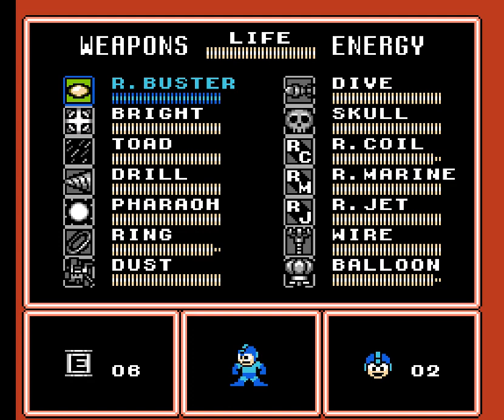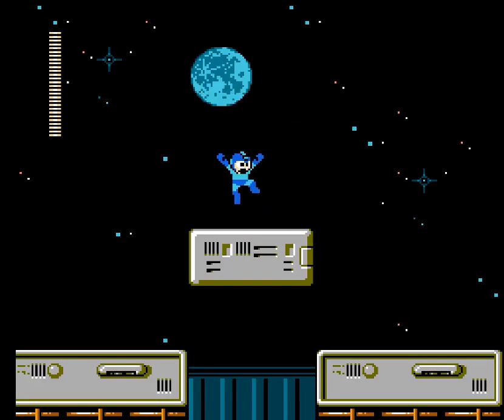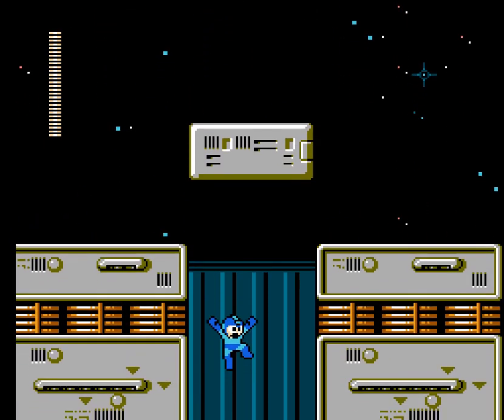Hey everyone, this is KaoKaO playing Mega Man 4 and we are on a path towards Dr. Cossack's evil red star right underneath the moon! We went all the way to space, now we're going back down to the thing.